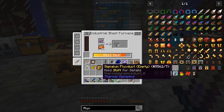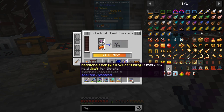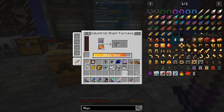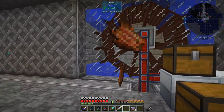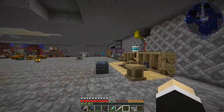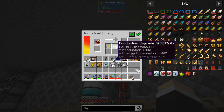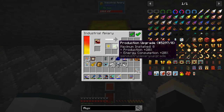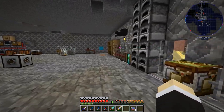This one with the redstone will turn into a 45,000 RF cable, which we've got pretty much everything for. The reason we need those is because the bee for power is going to be producing a lot of power, so with these upgrades it should be able to do 45,000 RF a tick — which honestly we don't really need here. I'll grab two; that should be enough.